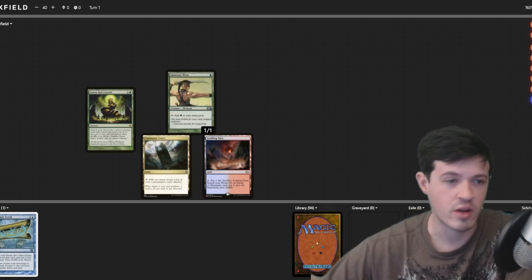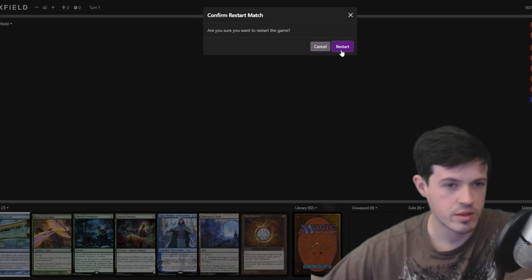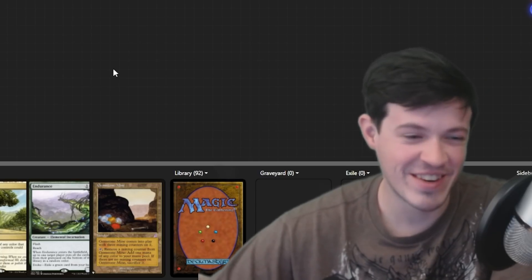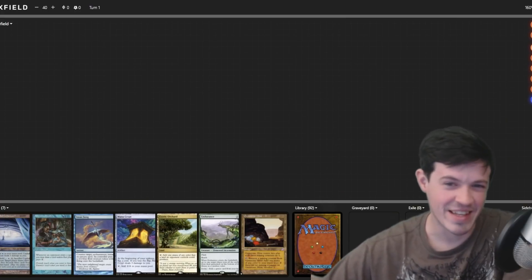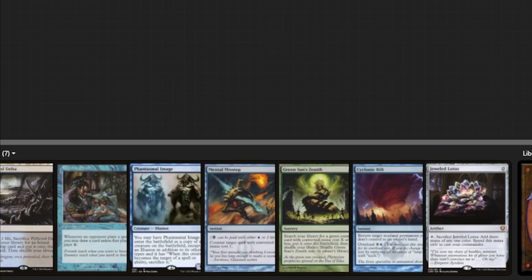This hand is garbage — super awkward mana base, don't need it. Okay, turn-one Rhystic Study, turn-two Grolnok with protection — I don't think I need to say anymore. This hand is insane. Yeah, it's a second seven with a turn-one Rhystic Study and turn-two commander. Turn-one Grolnok also seems pretty good — Grolnok allows you to hit your land drops, so unless you're expecting an opponent to play Drannith Magistrate super early, that seems perfectly fine.